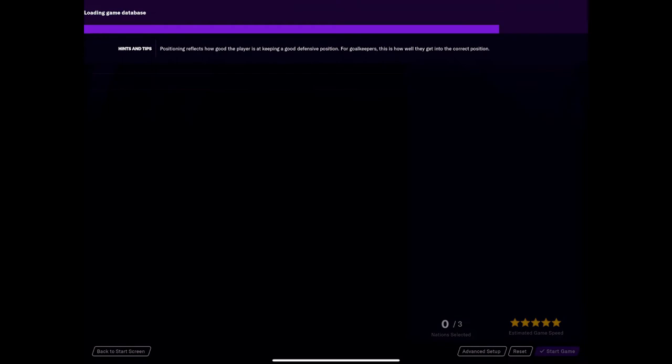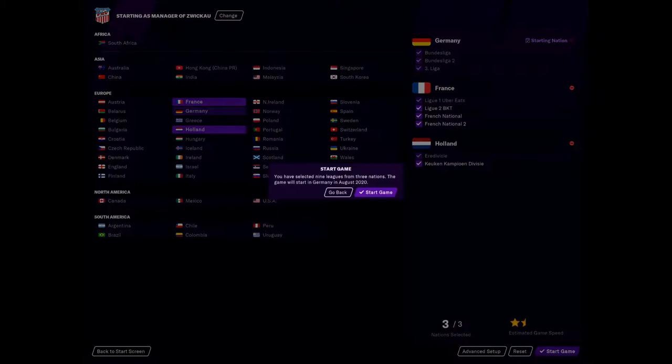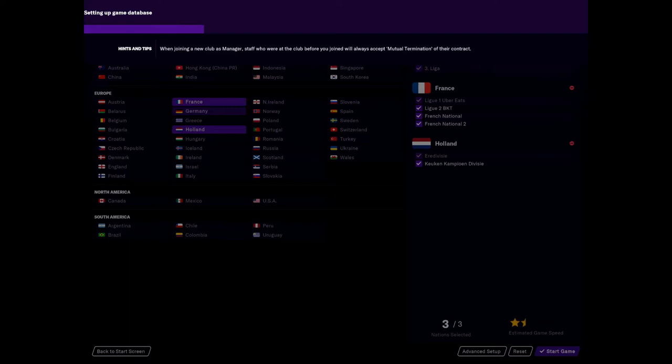I'm going to have France and Holland as the other two nations so I can get some good French and Dutch players involved. But I want to try and get quite a lot of German players built up — young German youth — kind of like how I did before with the Scottish team. I wanted to make homegrown players rather than bring in loads of people from different countries. So that's where I'm going to have it, and we're jumping in.